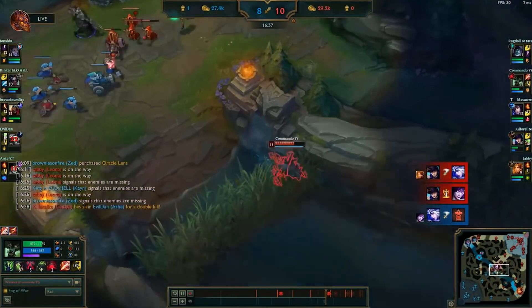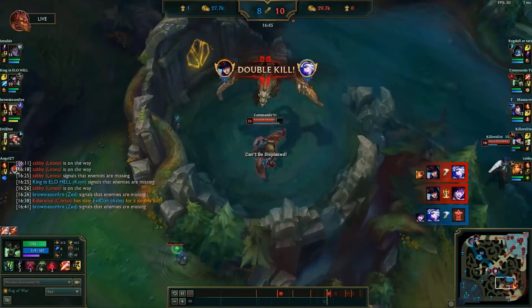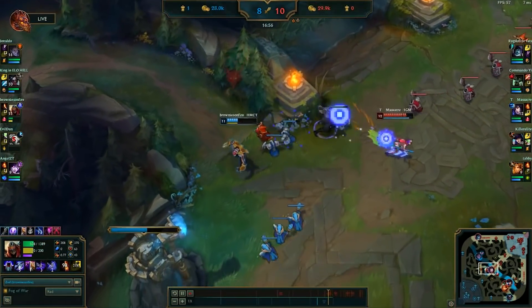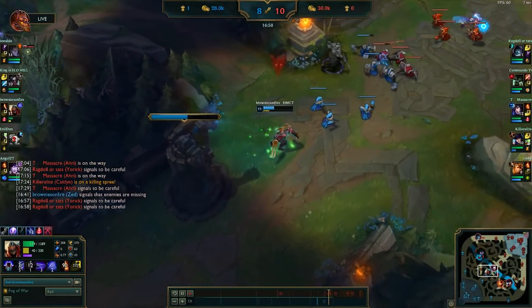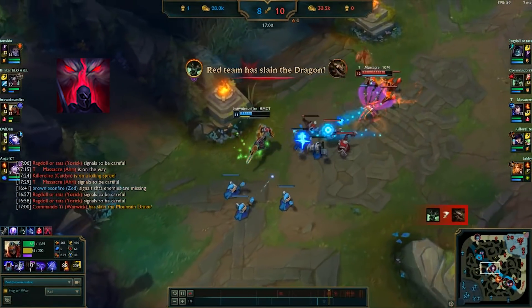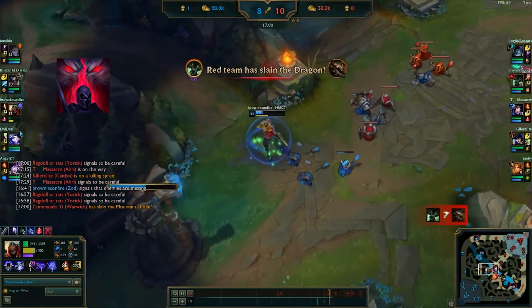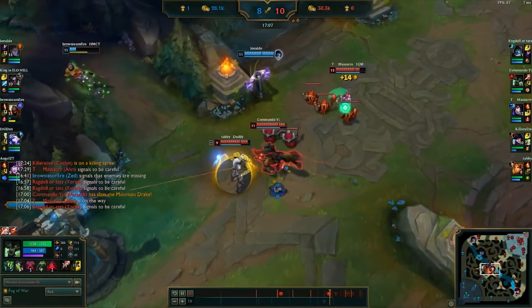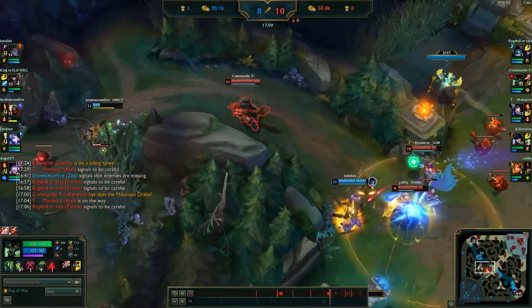We clear the topside Scuttlecrab, then head towards the dragon pit where we're going to take the mountain dragon. As we're clearing the dragon, Zed and Ahri get into another fight, and Zed drops extremely low on health once again. Blood Scent activates, giving us a massive mobility boost, and we chase down the enemy Zed, killing him with our ultimate. The ability to chase down targets at low health is one of Warwick's greatest strengths — it is virtually impossible to escape him without the help of your allies.